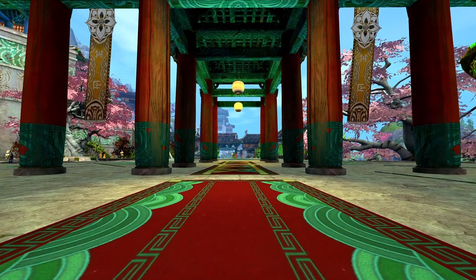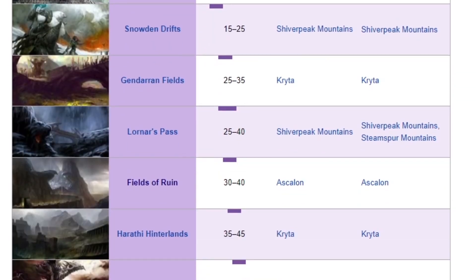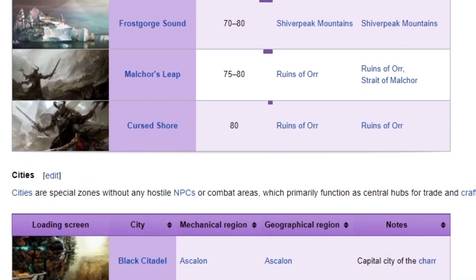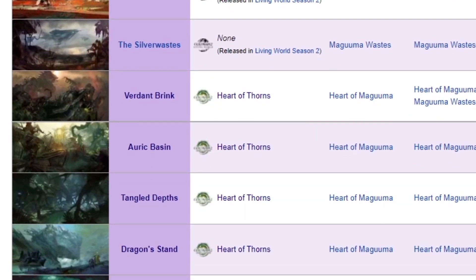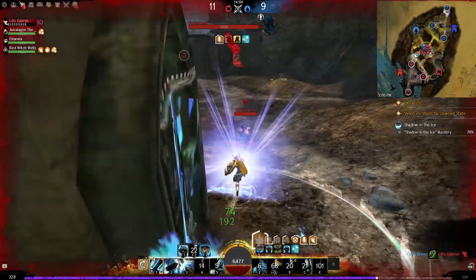Hey guys, it's Notik. Guild Wars 2 is an absolutely massive game, and I don't just mean in file size. The game world has so much space in it, having 31 playable zones in the base game alone, and with End of Dragons released, that number is now up to 62, if my math is correct. And that's not even counting the maps from the PvP game modes.